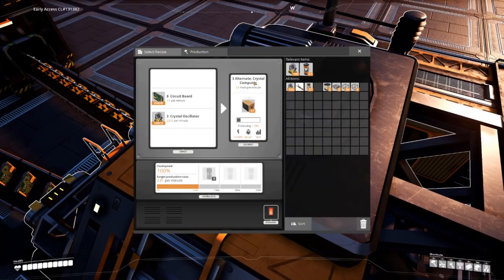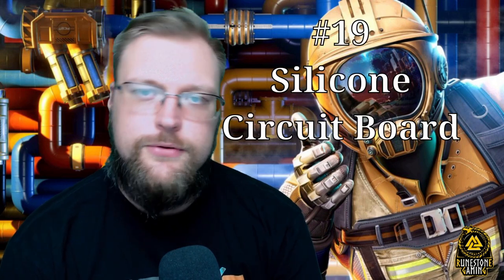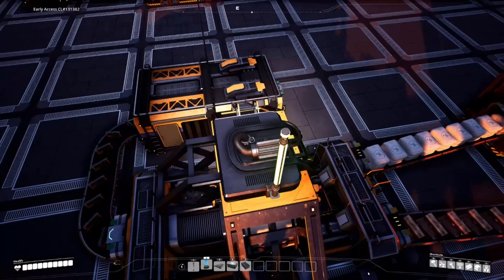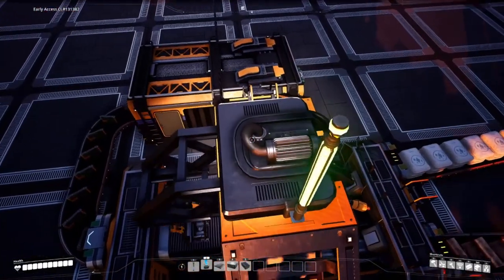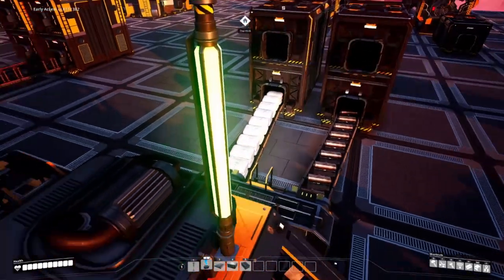One caveat is that you need a ton of crystal oscillators. Sitting at 19 is Silicone Circuit Board — a great recipe. It's oil-free circuit boards at high volume. The only con is that you need a massive amount of not just silica, but copper sheet. Oil-free is the way to be.